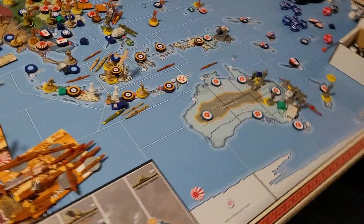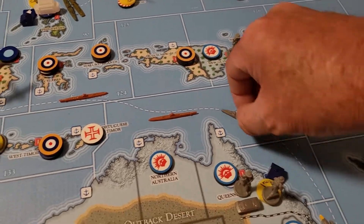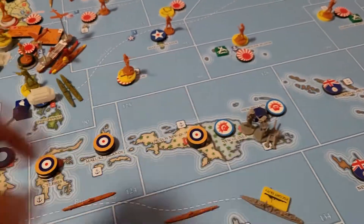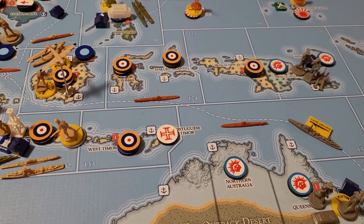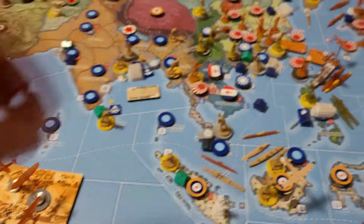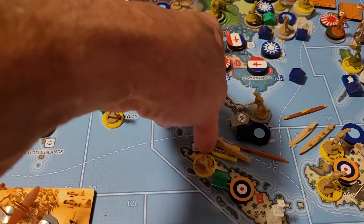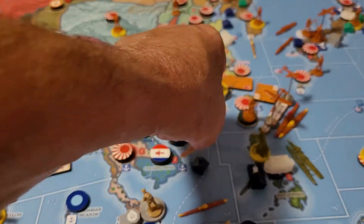Non-combat for the Anzacs. They're gonna move a destroyer out here to sea zone 134 on escort duty, in case Japan decides to attack next turn. I'm also putting another destroyer out there on escort duty.